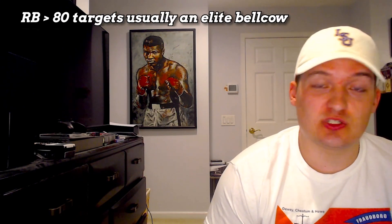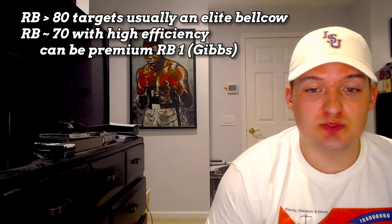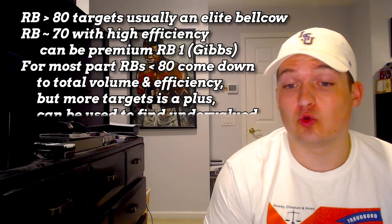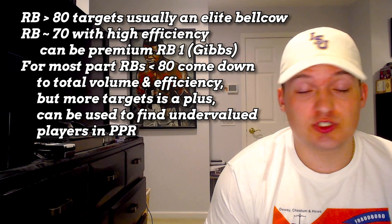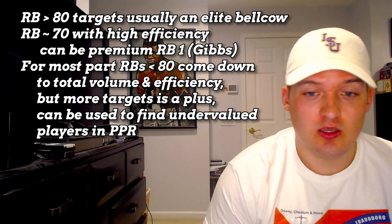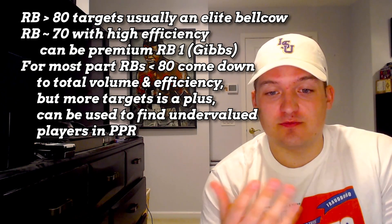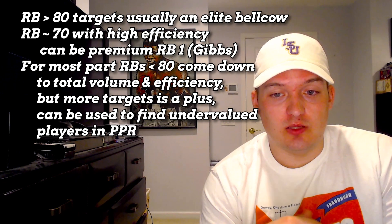For running backs, any running back with over 80 targets is usually a bell cow. 70 targets with efficiency can be a premium one — think about someone like Gibbs. Running backs under 80 targets come down to total volume and efficiency. More targets is obviously a plus and they can be used to find some undervalued players in PPR. But for the most part, it comes down to rushing attempts and total volume over targets specifically, which is why in this video we're going to be talking a lot more about wide receivers.